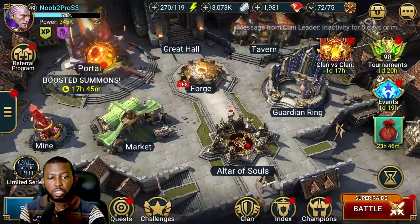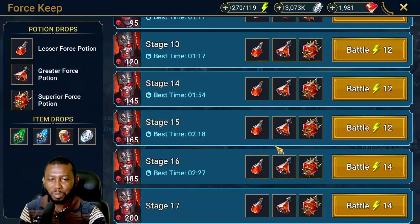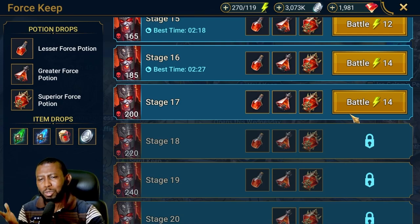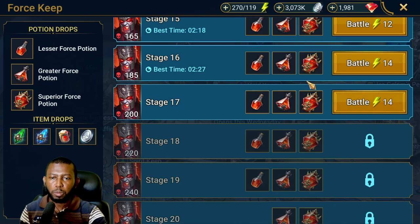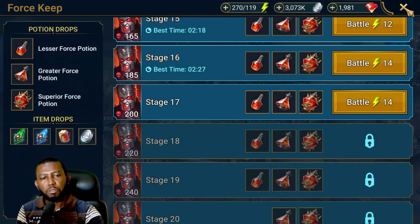Five or six more superior force potions and we'll be where we need to be — that's easy to farm. I'm currently beating the force keep, which is open right now. I was surprised to see it open. I can beat level 16 on auto; going to level 17 might become a little difficult and my main champions may begin to die, but I haven't attempted it yet. I'm waiting for maybe artifact enhancement during the fusion to help level up those champions. For now I'm farming at level 14 to 16, which is consistent enough to get those six more greater potions we need.